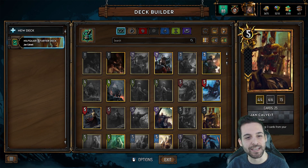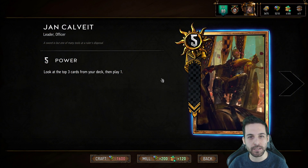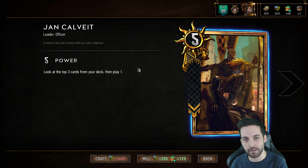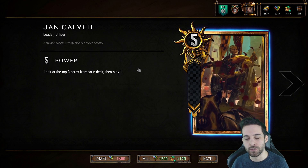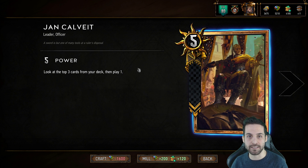Let's take a look at the Nilfgaard starter deck, which is built around Jan Calvait, one of the four leaders mentioned prior. Sitting at five strength, Jan Calvait has the following ability: look at the top three cards from your deck, then play one of them. This is a very solid leader for beginners as his ability is very intuitive, but it's also important to note that Jan Calvait is one of the most powerful leaders in the current metagame in Gwent and sees play at all levels.